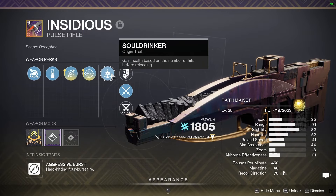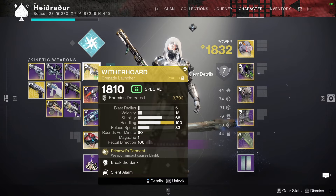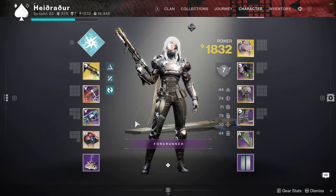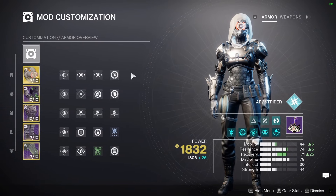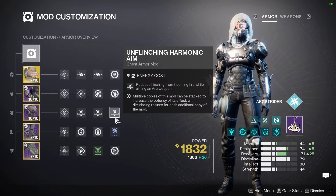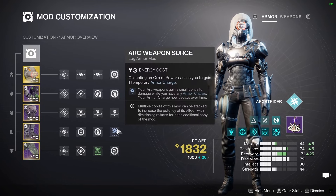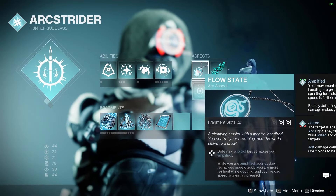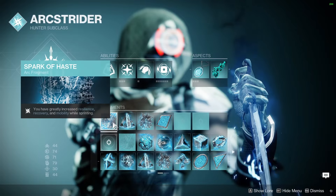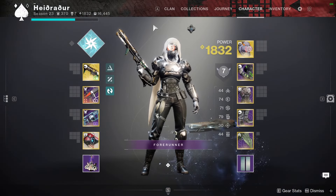Pairing it with Witherhorde just to lock off zones. Didn't even grab power, so just a heavy weapon. As far as mods go: one siphon, two targeting, three unflinching, a firepower mod just in case we get the flux grenade kill — we unfortunately did not — a reloader, one arc weapon surge. Aspects: Flow State, Lethal Current, Frequency, Focus Feedback.